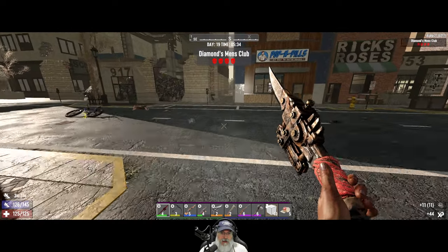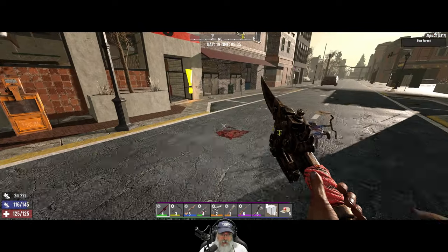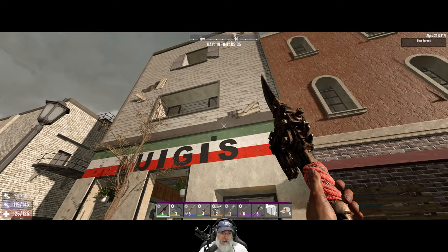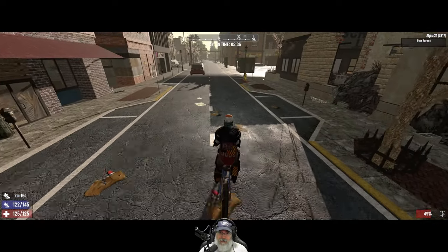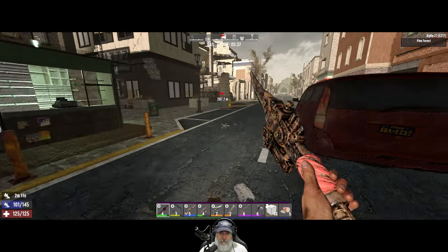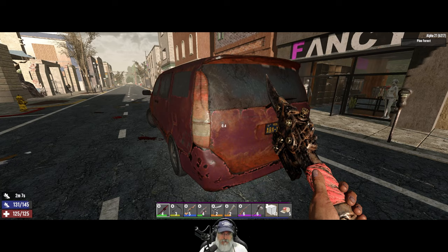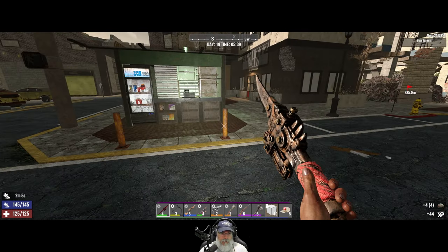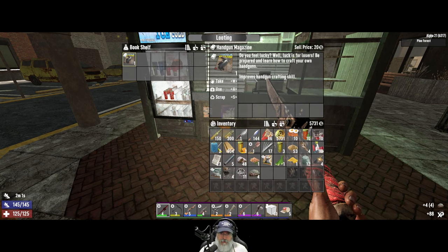A lot of the stuff I'm looting I'm probably just going to throw out because we don't need to loot lead anymore — we're mining that stuff. This is a quest that we have to do, but we're not going to do missions in this episode, we'll come back to it later. Got a book here — Handguns, nice.